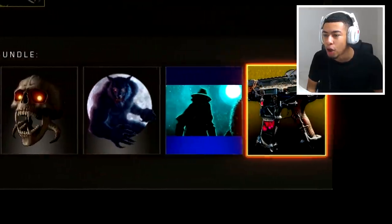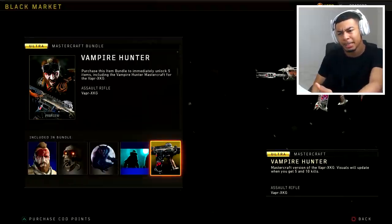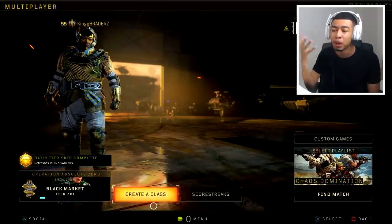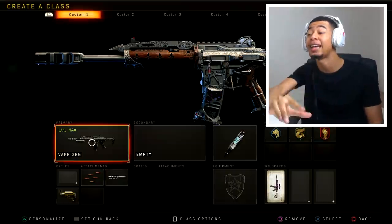If you guys look right here, if you go all the way to the end, this bundle offers the Vampire Hunter, which is a mastercraft. This is a mastercraft for the Vapor, which is obviously already in the game. It changes the look of it completely, and from what I've seen this pretty much turns it into a whole new weapon.